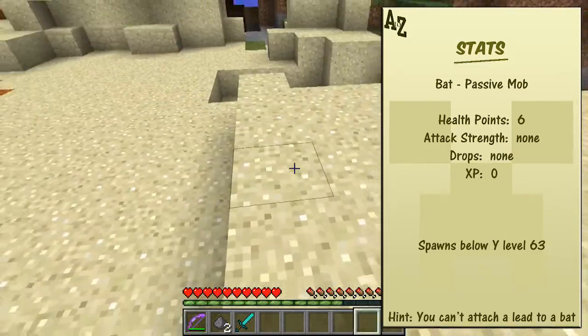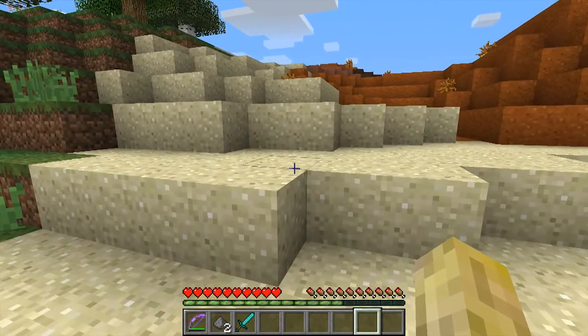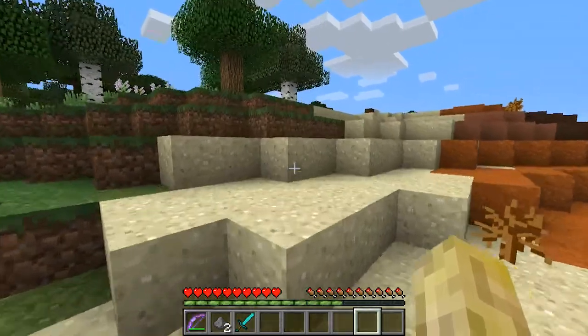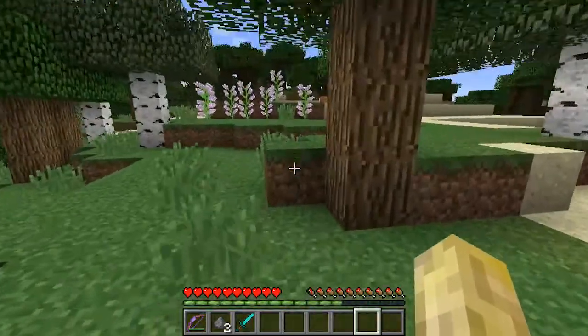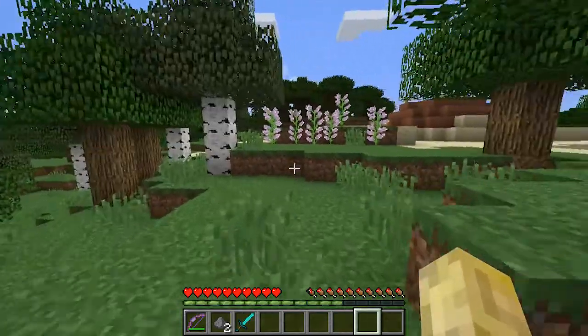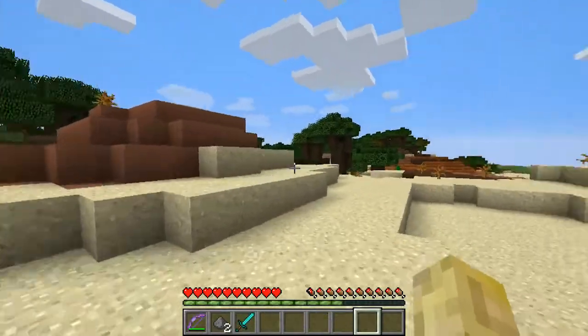We'll be looking at squid way down the line. What else can we say about bats? They hang upside down in caves on a solid block - that's why they're idle. They fly around when we come close and they squeak, as you can tell. So they'll be nothing but a nuisance to us.